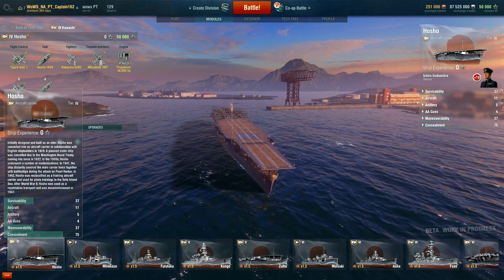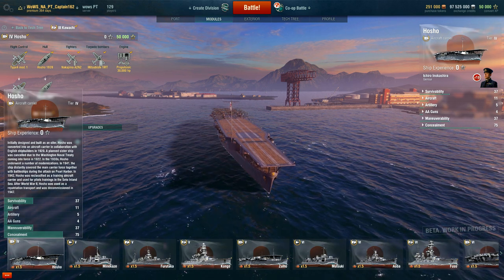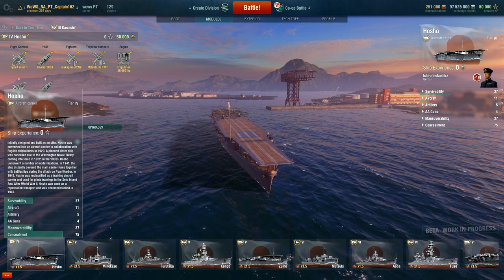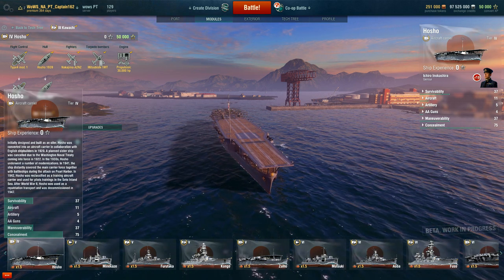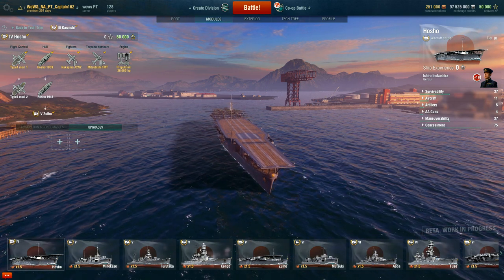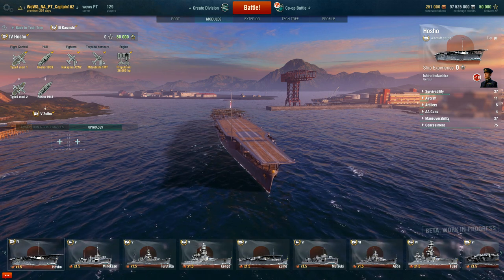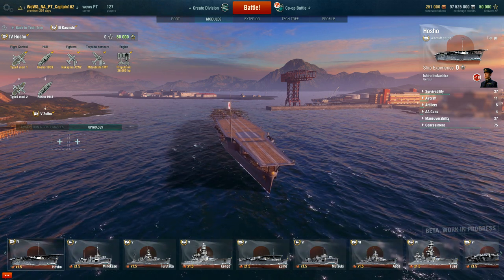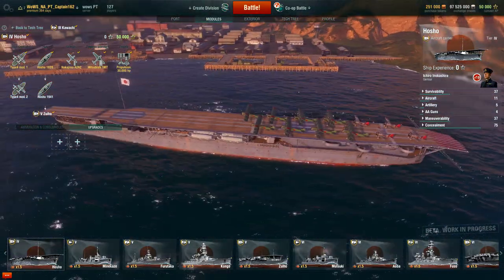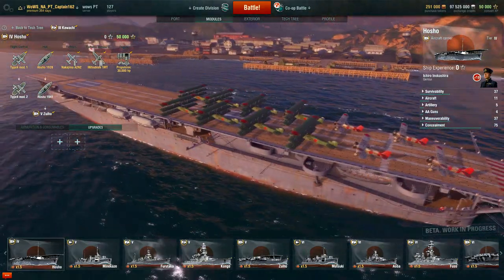The Hosho was converted into an aircraft carrier in collaboration with English shipbuilders in 1920. It's kind of a trend with the Japanese navy — the Kongo, for example, had a lot of influence from English shipbuilders. Looking at the planes here, we have triplanes on this carrier.